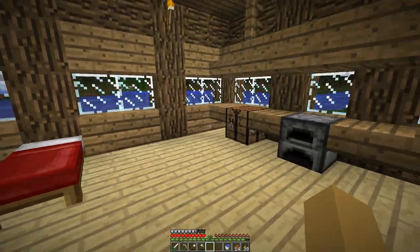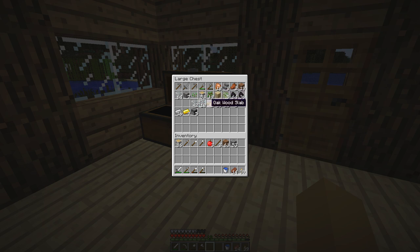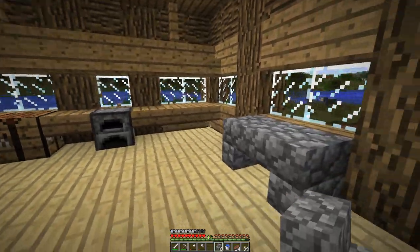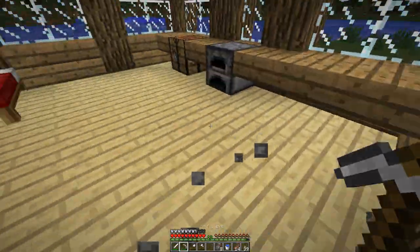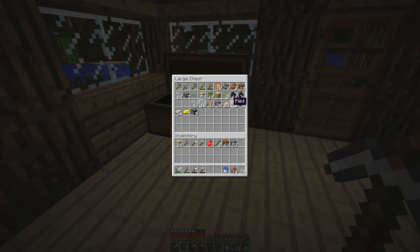So the inside of the house is pretty much doing good. I have an idea — we could make a cobble table? No. We could do it out of birch wood?